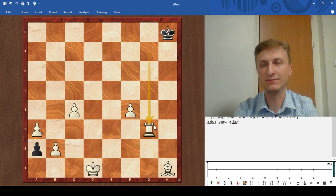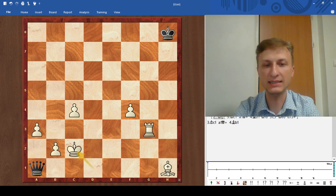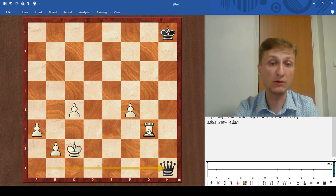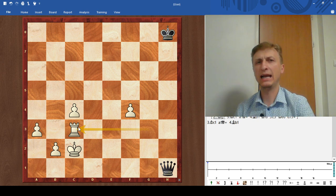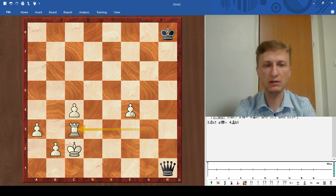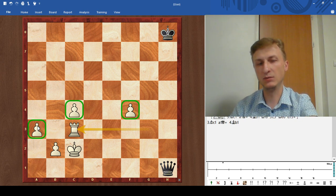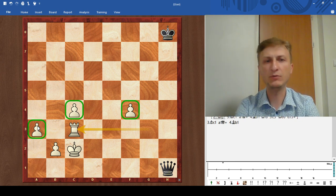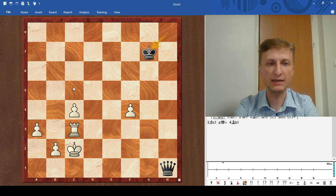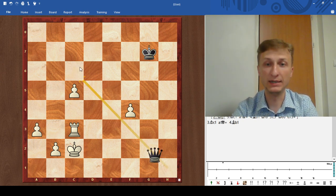Probably the best move, if you don't see the solution, is a1 queen, king goes to c2, queen takes h1, and something like rook to c3. White is pressing a little bit here, because even if white loses this pawn and the pawn on a3, that would be a well-known theoretical draw. White can push c5, but the queen can stop it: king g7, c5, queen c6 — black will always have perpetual. So this would be a draw.